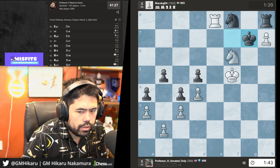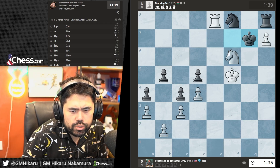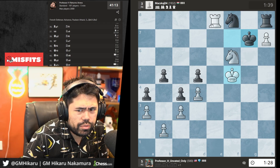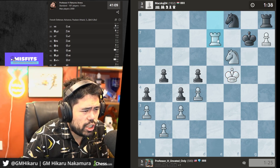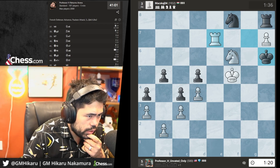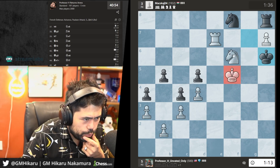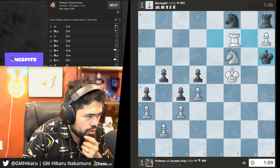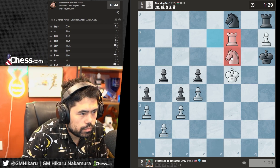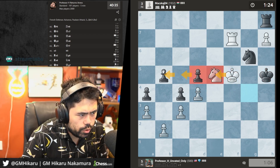We get Kg7. I can play Kf5 — if Nh7 I take; if he takes with the rook I swap off everything. I'm trying to figure out how to win this — it's not easy. Maybe I just force him to trade everything off the board. Let's move the knight and trade the knights, then run the king over and win all the pawns.